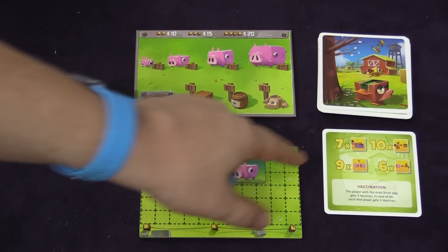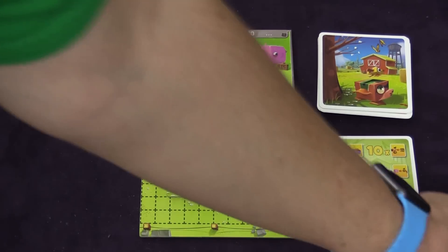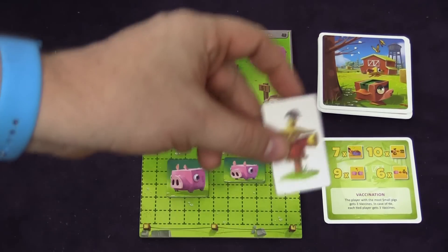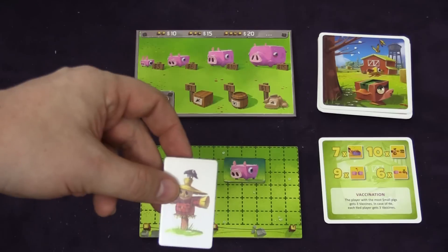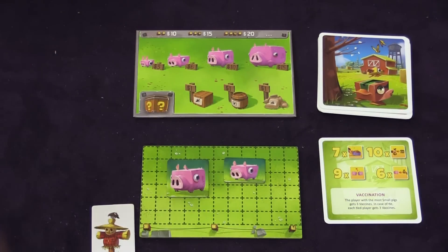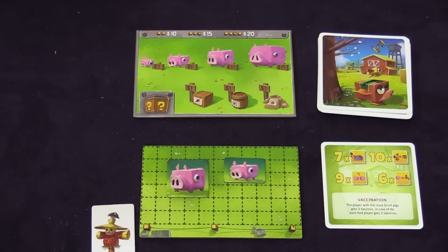Each player is going to secretly pick one of these tiles and turn them over at the same time. If you are the only person to pick one of these tiles, you will get to use that action that many times. For each action you don't use, you can get a dollar or two. If you picked it with one other person, you would have to split it five and five. There's a start marker in case of an odd number — like if three players picked ten, the first player gets four actions and each of the other players gets three. So you're trying to pick an action with a big number or one you really want, but you don't want to pick something others do because your number of actions will go down.